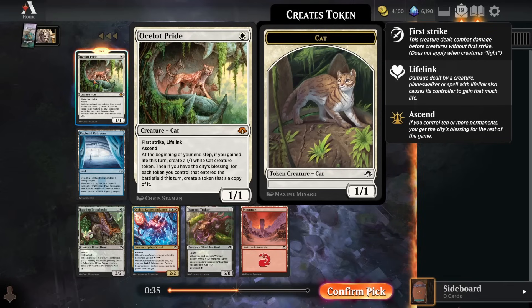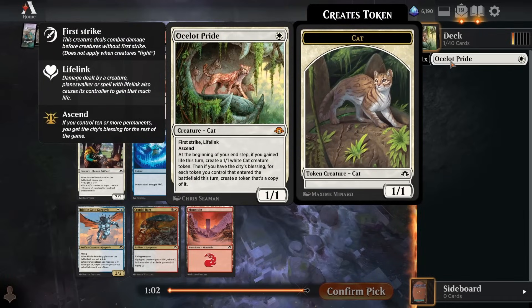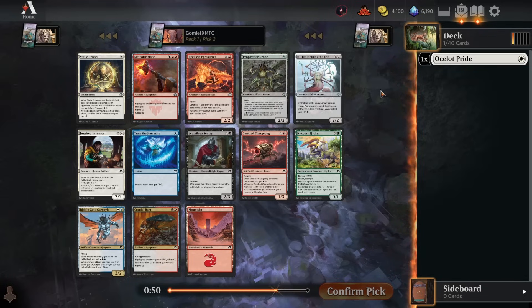Ocelot Pride is a busted mythic. It doesn't look like it because it's just a one drop, but one mana for a 1/1 first strike lifelink is already a decent stat line. It has an egregious ability: at the beginning of your end step, if you gained life this turn, you get a 1/1 cat, and if you have 10 or more permanents on board, you duplicate every token that entered the battlefield this turn. So you get 2 cats every time. This format has tons of ways to modify creatures with +1/+1 counters, auras, and equipment to keep it relevant. Even if it hits your opponent just twice before they find a blocker or removal, you've gotten a 2 or 3 for 1. Ocelot Pride is busted and it's a great way to start off the draft.